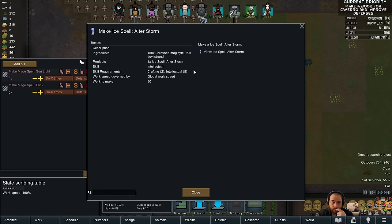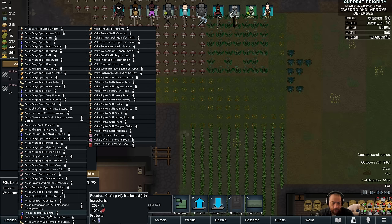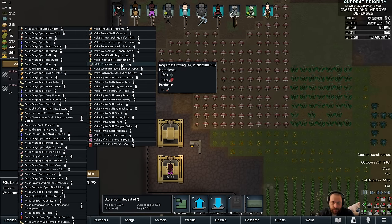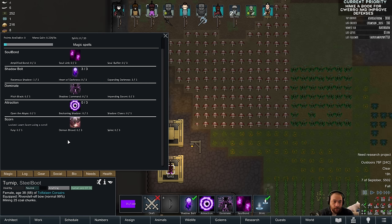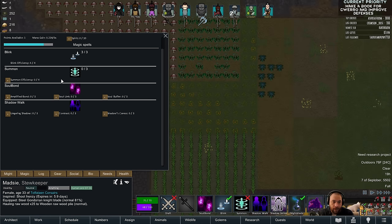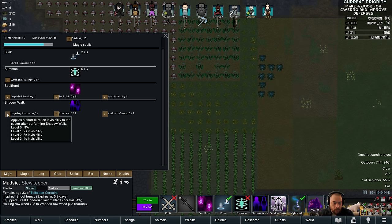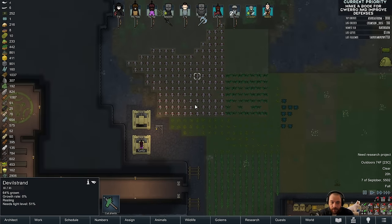There's alter storm — teaches an ice mage how to alter the conditions of a storm to produce various effects. There's also blizzard. And then there's summon poppy — these require devil strand, so we're waiting on those. The ultimate abilities: summon poppy, meteor, scorn, blizzard — these are all devil strand requiring ones, which we will absolutely use once we have the devil strand to actually scribe that stuff.